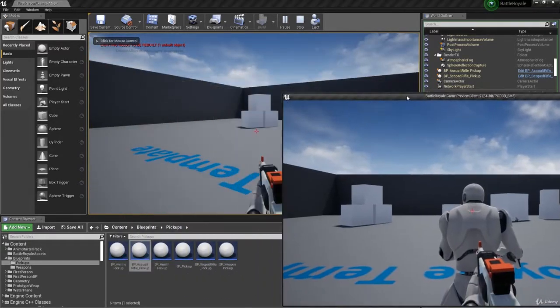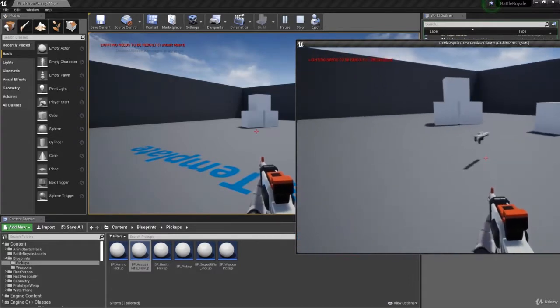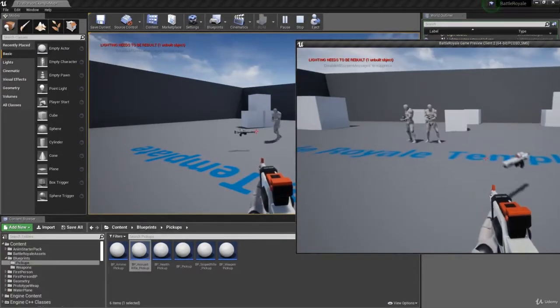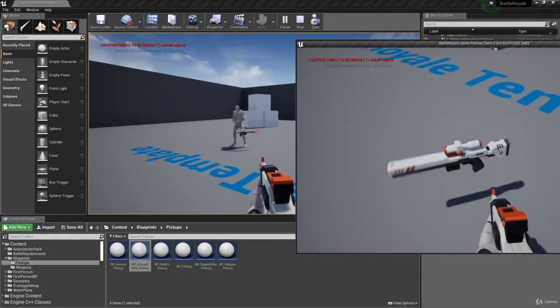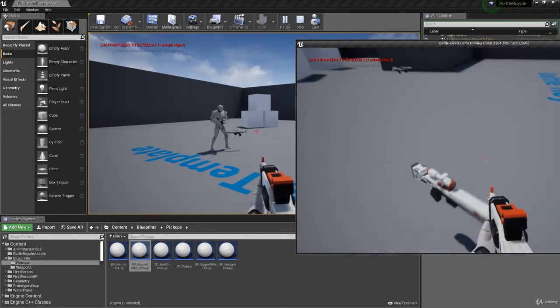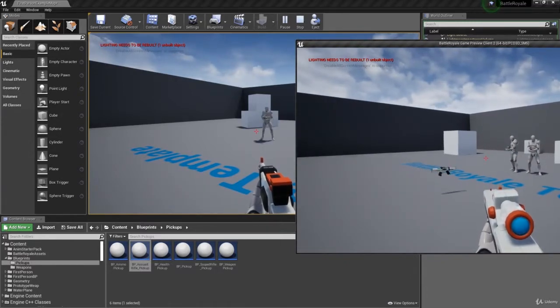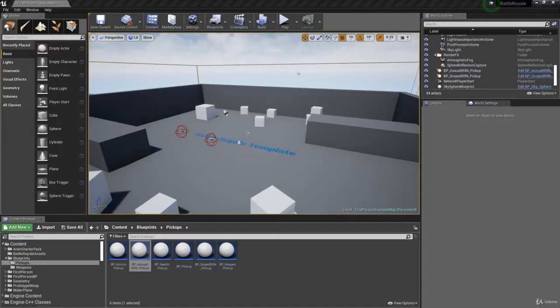Hit Play and check it out — you can go ahead and take one of the pickups, and you can totally swap out weapons. Other players can also see what's happening in the game, which is really important for a networked game. Weapons drop nicely too. In the next video, we're going to add a user interface so players can see ammo count, how many players are left alive, and other information.